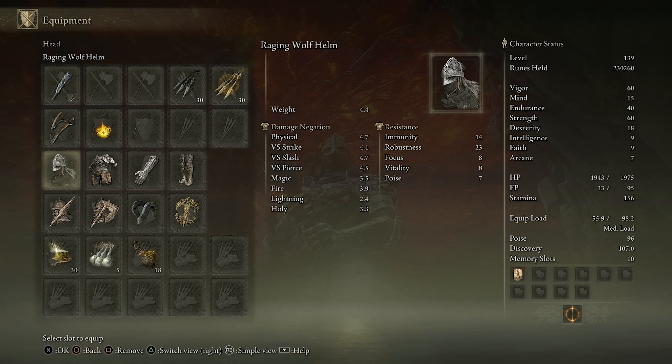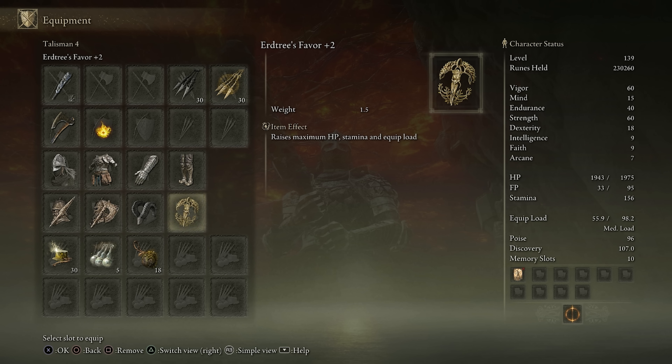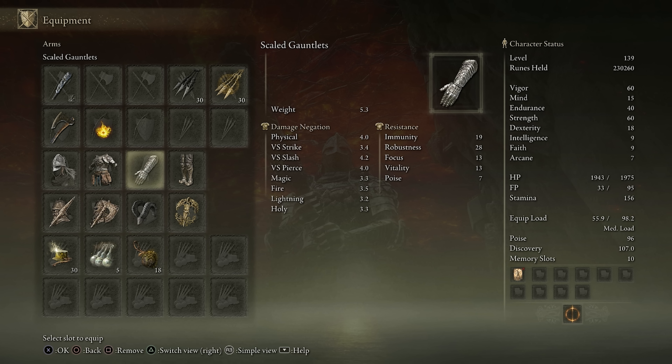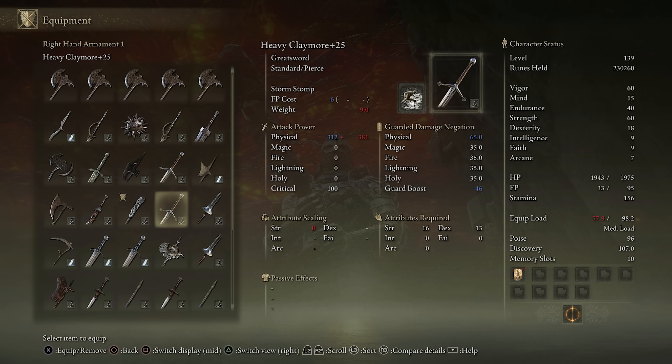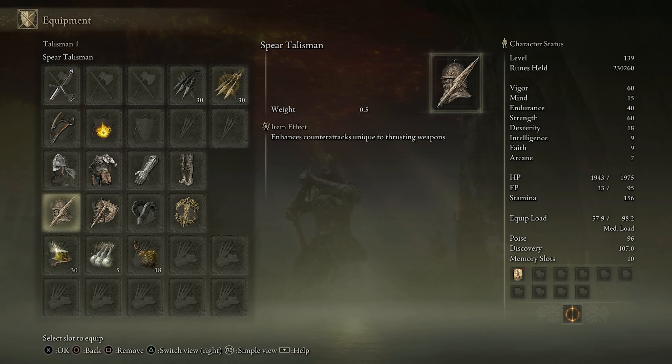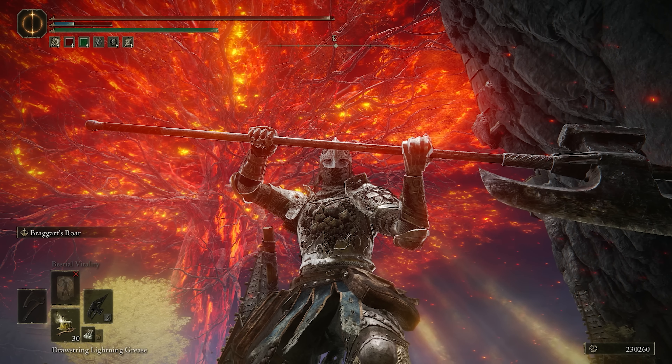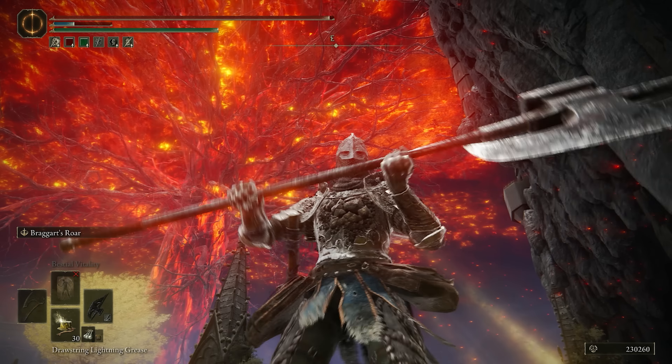As for the stats, I am just running a Pure Strength build, so I do have 60 Strength. We have 40 Endurance, because some of these setups are pretty heavy, and I'm using the Urchin Fire plus 2 for the extra Stamina and HP. The armor is a fashion set that I enjoy, but also has some pretty good poise when you are using the Bulwark Talisman. If I'm using the Claymore setup, I don't really need to use the Roar Medallion, so that's when I go for the Bulwark Talisman. That really covers everything I have to say about the build - let's just see how it performs in the invasions.